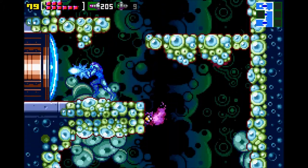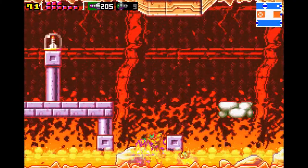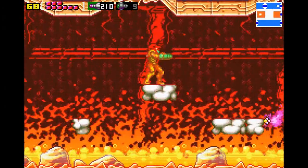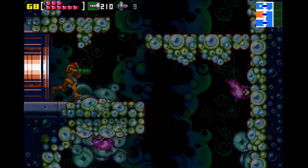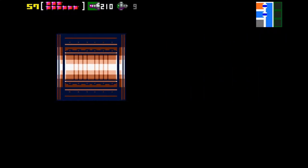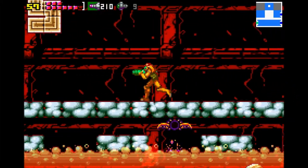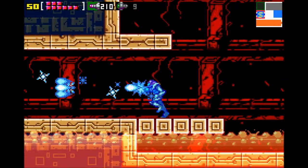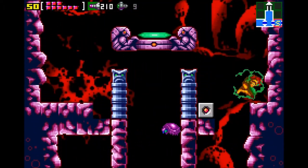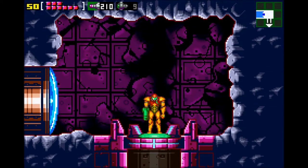Sometimes I wonder how much of this game they expected people to mess up and how much they didn't program for correctly. Alright, more missiles — we've got a good little stockpile of super missiles and a lot of regular missiles to go and start killing some stuff. That's not the right way — I'm going to go down one more. Right there. We head up here and head out, and that'll be a break. I will be right back with more Let's Play Metroid Zero Mission. Thanks for watching.